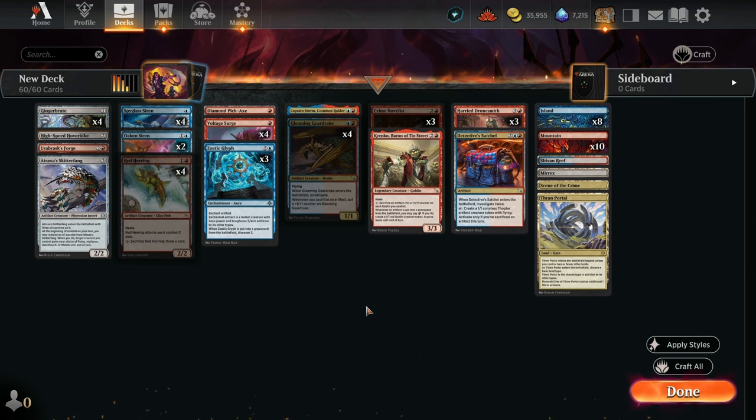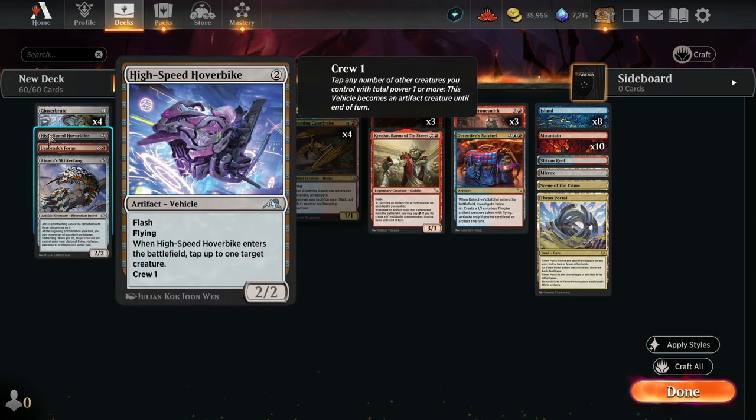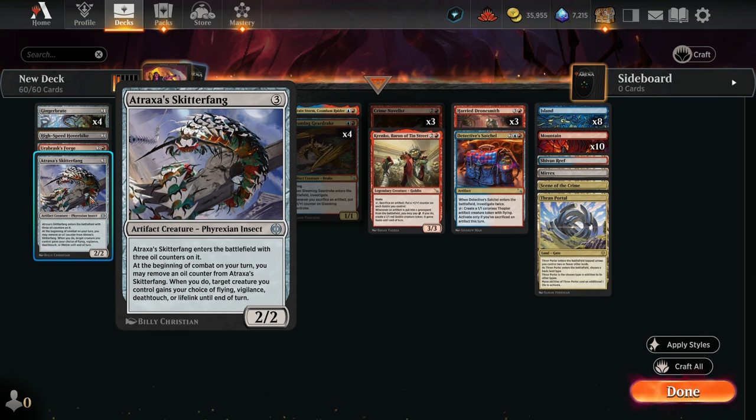Alright, so what do you say we break down this Is It Artifacts deck? In column one, I've got what I just consider the basic artifact package for a deck like this: four copies of Gingerbrute, and then a single copy of High Speed Hoverbike, which comes in with Flash, has Flying, Crew 1, 2/2, and taps down a creature when it comes into play. Pretty good stuff. Earthbrass Forge will make a non-artifact token every single turn — it is an artifact itself and can bring a lot of potential power over a few turns. Atrexus Skitterfang is a 3-mana 2/2, and on each of your combats you can choose to use one of three oil counters to give a target creature you control your choice of Flying, Vigilance, Deathtouch, or Lifelink until end of turn. Really nice Swiss Army Knife style thing that helps break up the board very often.